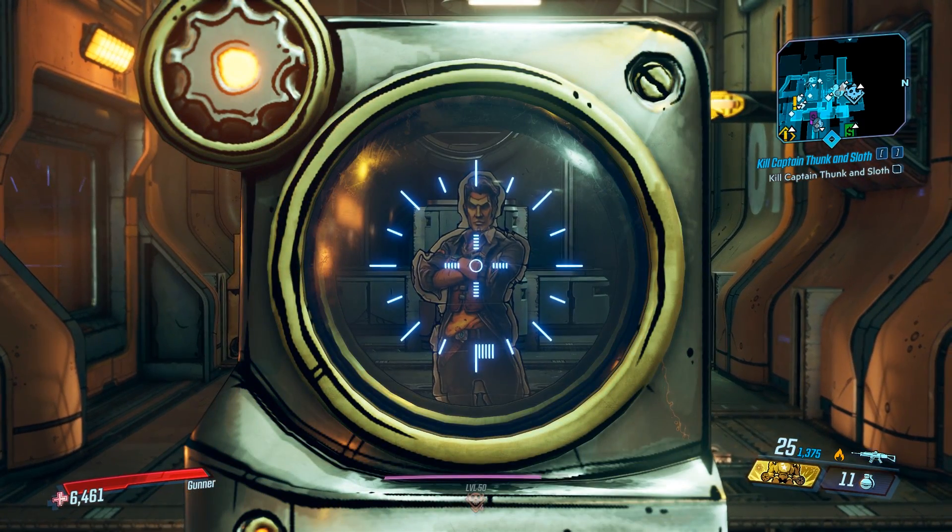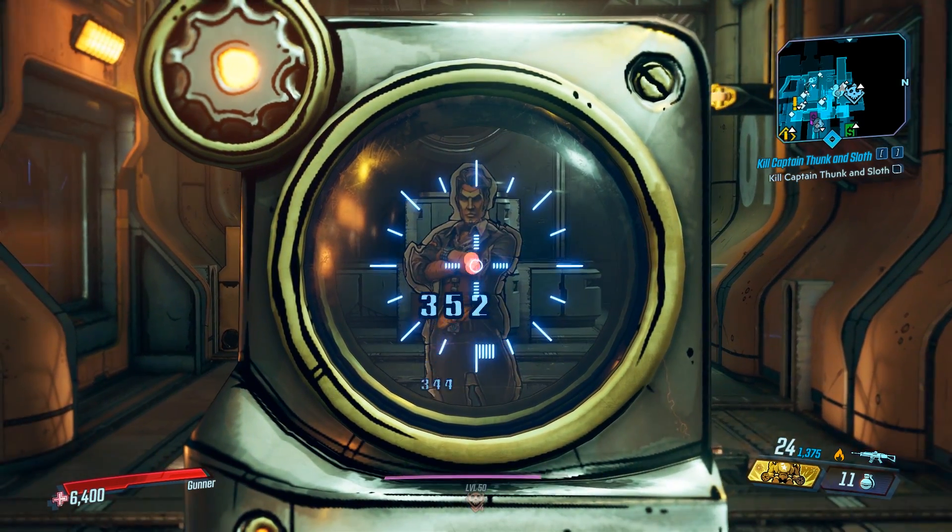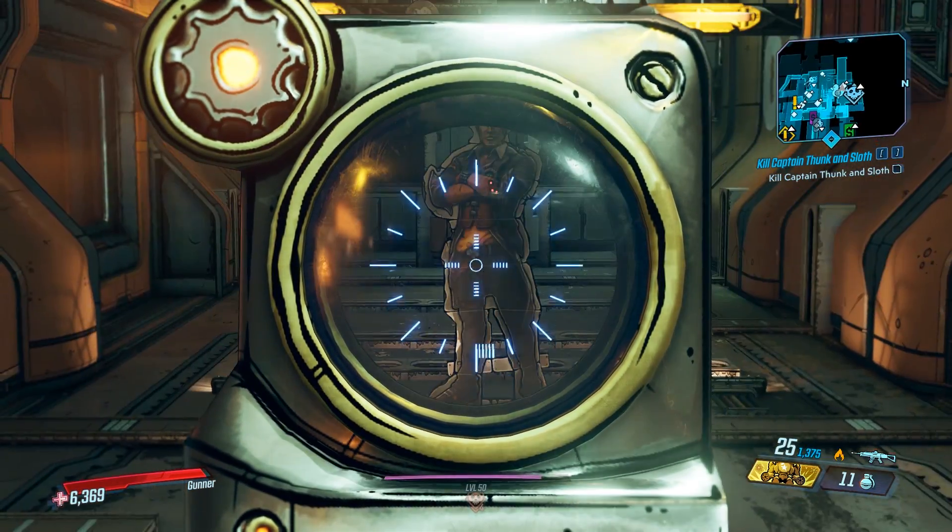So with the Alchemist, when you shoot and stick targets, you're gonna take shock damage. You can see my HP right now — it goes down. And it's also gonna stick with a bit of shock damage, too.